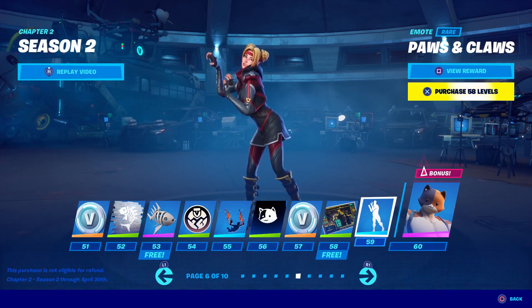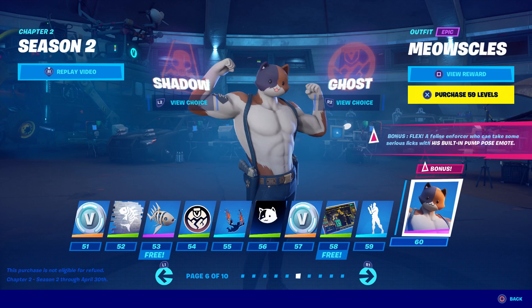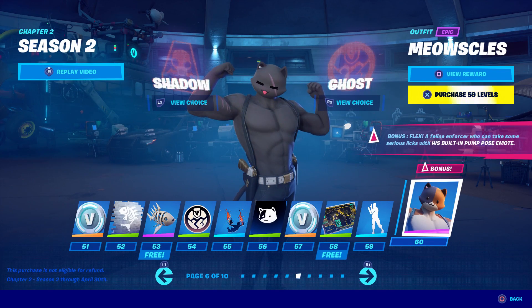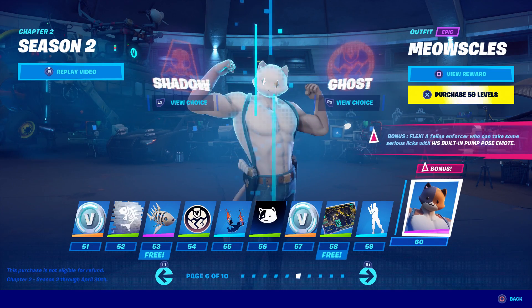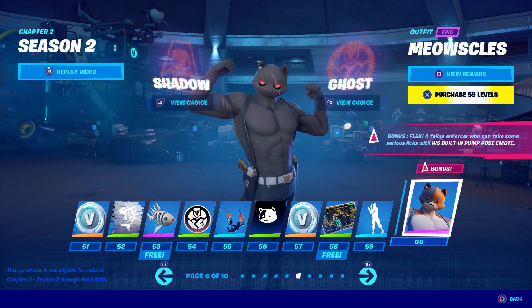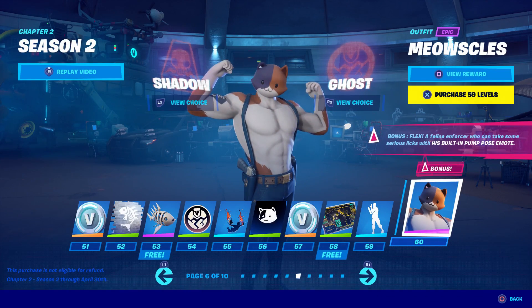Meowscles! 'Bonus Flex — a feline enforcer who can take some serious licks with his built-in Pump Pose emote.' Moment of truth — let's see Shadow: ooh, creepy. Look at his pecs, boing boing boing. How about Ghost? Shadow wins this one for me — Ghost looks like an albino. Look at his eyes, I like it a lot. Wanted to spin him around to see what the back looks like.